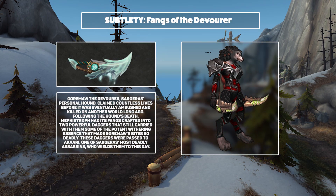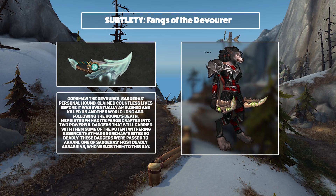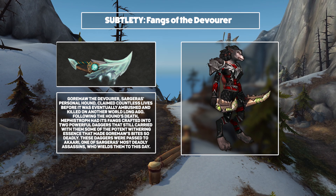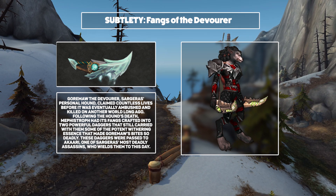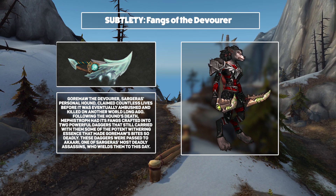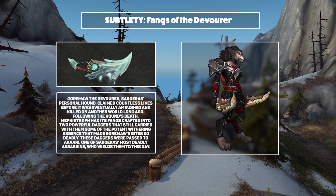And then for Subtlety, we have the Fangs of the Devourer. These are the fangs of Sargaris' personal hound forged into blades for his personal assassin. And despite that really badass lore, they're not blowing me away at all. Hopefully the variations are cool but what we've seen here is just a bit boring as far as I'm concerned.